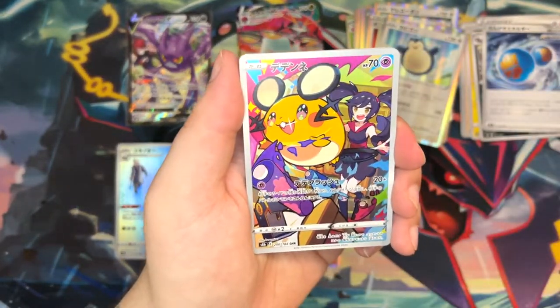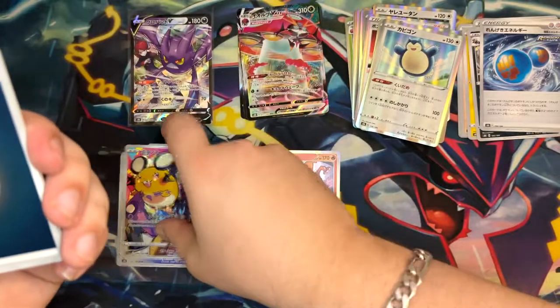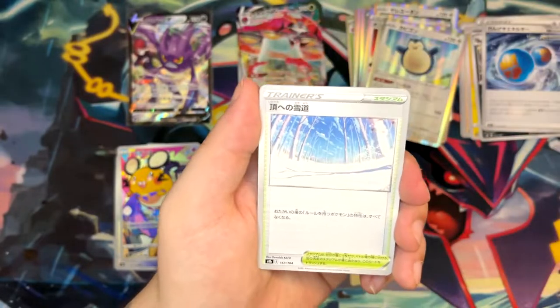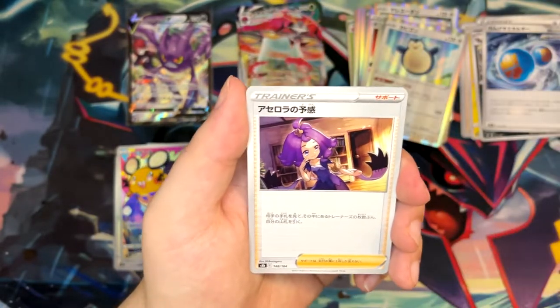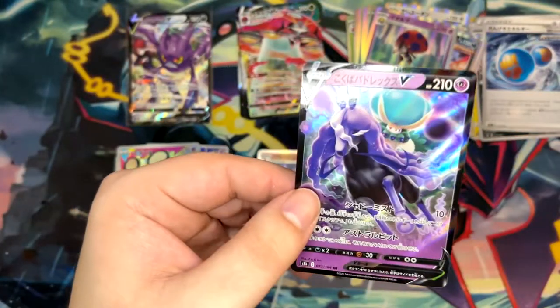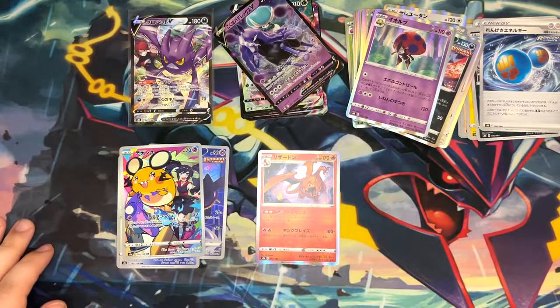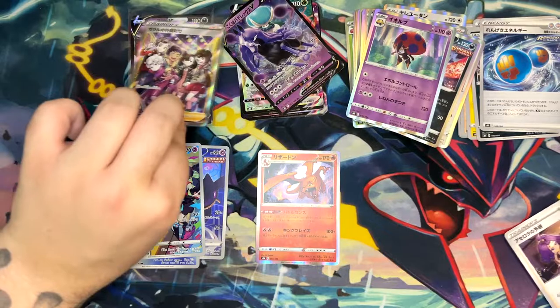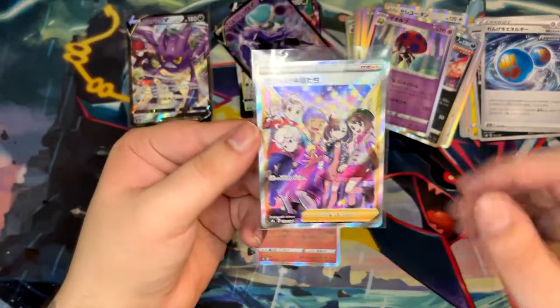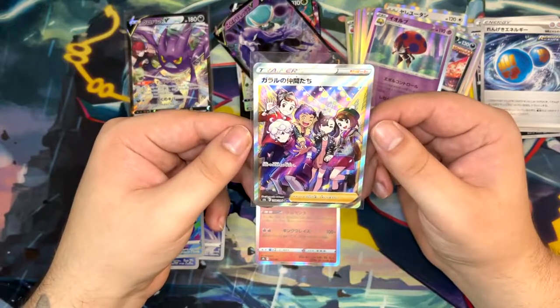I'm still stunned. Let's open the last pack. I thought we were gonna get a reverse but I just pulled the trainer gallery card — my bad. I've pulled that card three times now — that's absolutely insane. We get an Indominus, a Genesect, and a nice Shadow Rider Calyrex to top it off. What a successful opening! I accidentally put the Galar Friends over there with the Furry Soda Girl. I've been thinking about sending those in — centering looks good so far.